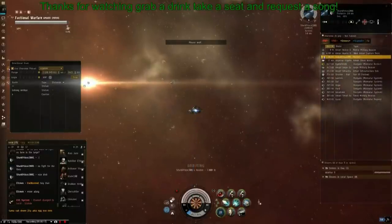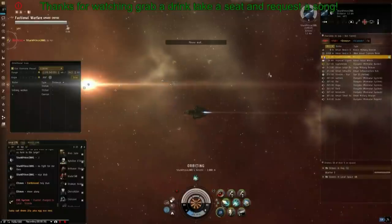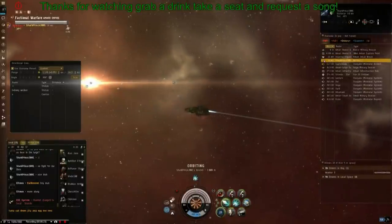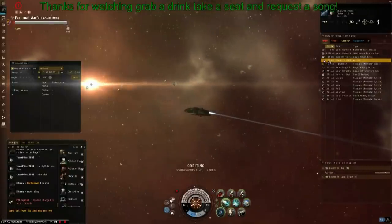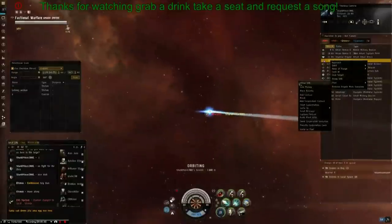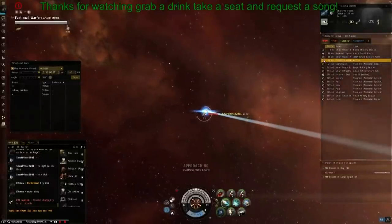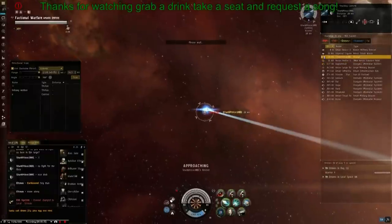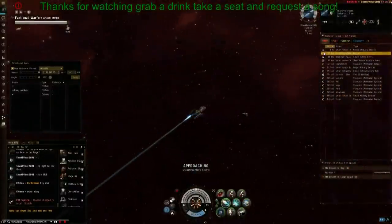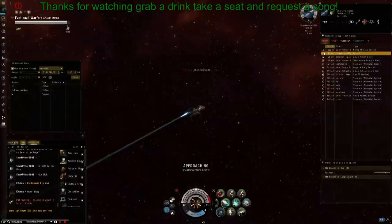So he decides to orbit me to begin with. I think he might just be unsure whether or not I'm going to fight him because I am in his militia. I do web him here because he's a bit too close to me and I want to pull range, but he's not really doing anything here and he could have webbed me initially from the start. He could just be hesitant to shoot someone in his militia, even though he did say early on his stream that he did want to fight me. He's orbiting me at 3,000 meters - he's not actually approaching me directly. He could be webbing me here and he should really be using heat on his micro warp drive to close in on me as fast as possible.